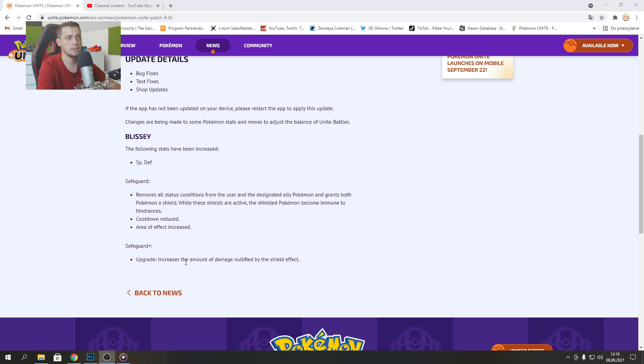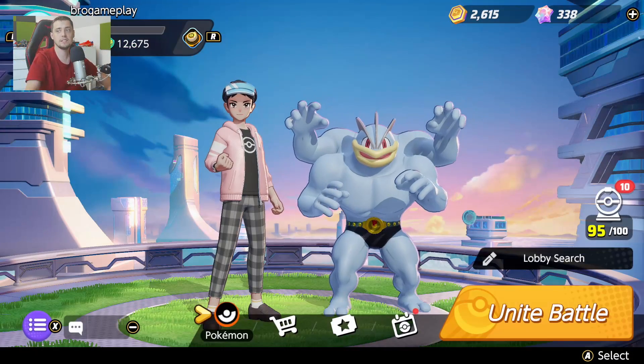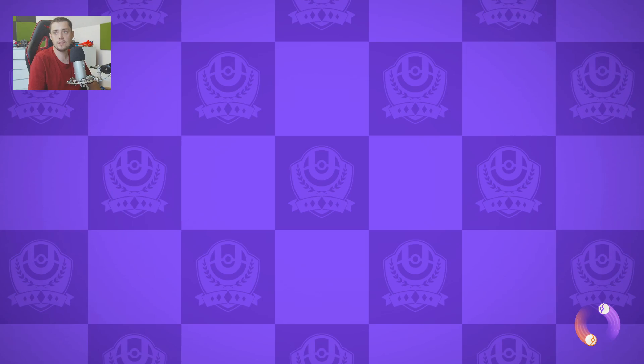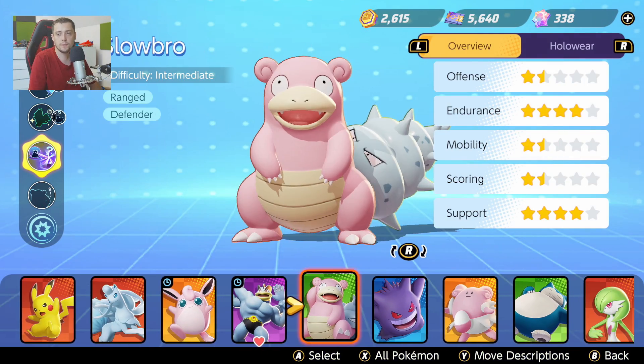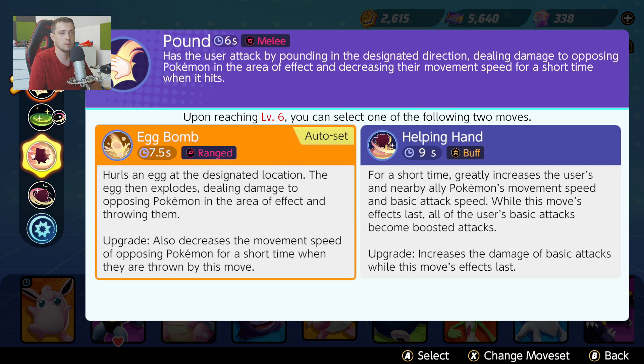Safeguard Plus upgrade increases the amount of damage nullified by the shield effect. So yeah, we got only Blissey improvements, so this is not that great guys. As you can see, maybe the devs have statistics about this Pokemon and no one uses it, so they decided to upgrade it.